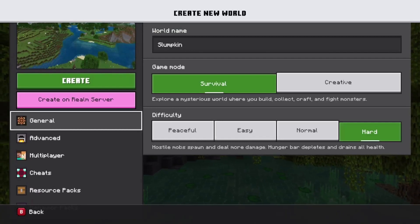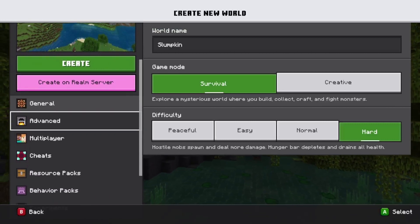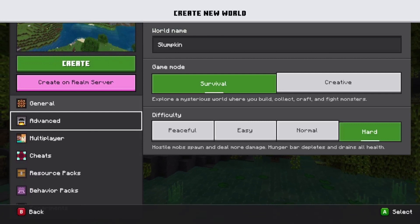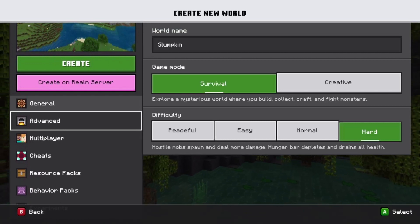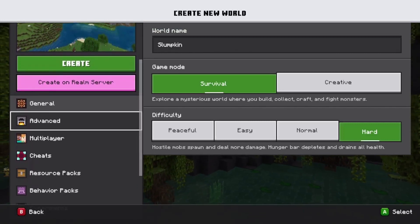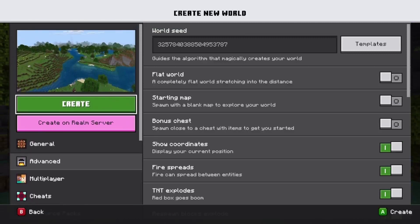What is up you guys? Today we are dropping into Minecraft. I'm still going to continue with Ancestors, don't worry about that. I know that's where all my views come from and that's what everybody wants to see. I got really inspired to play some Minecraft. So we're just going to create a hard survival world named Slumpkin. There's the world seed if anybody likes this seed. I haven't checked the seed or anything.